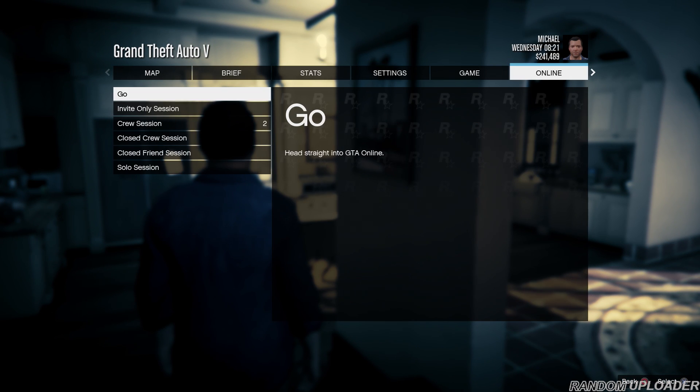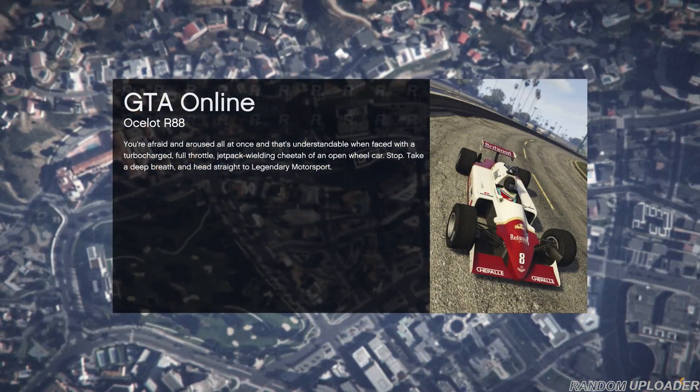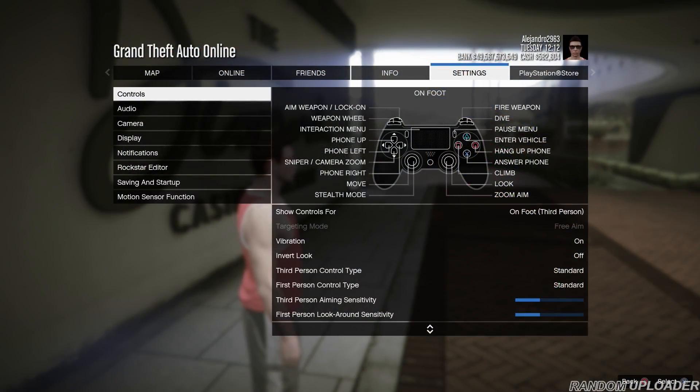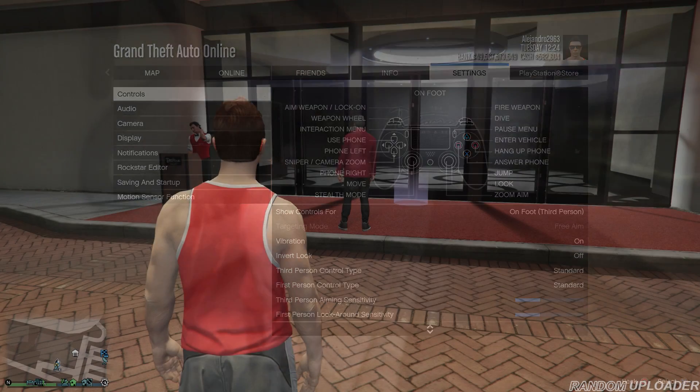I recommend doing this in an invite-only session so people won't disturb you while doing this glitch. After you're done, you can change your targeting mode back. The reason we want to be in free aim is because there are more people in assisted aim than free aim, and we're going to use the method of joining someone in a different targeting mode. The steps are basically the same as the previous glitch before it got hotfixed.